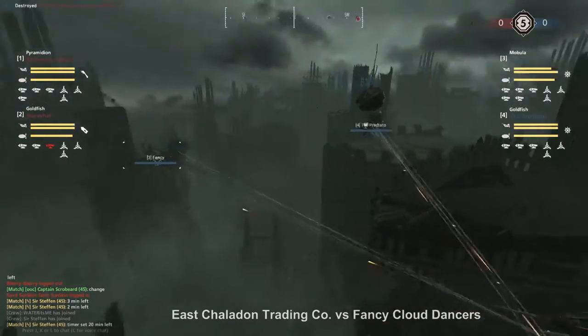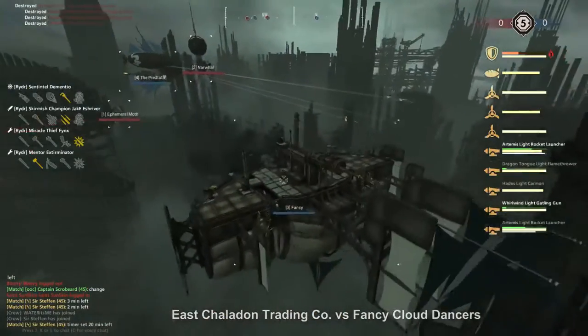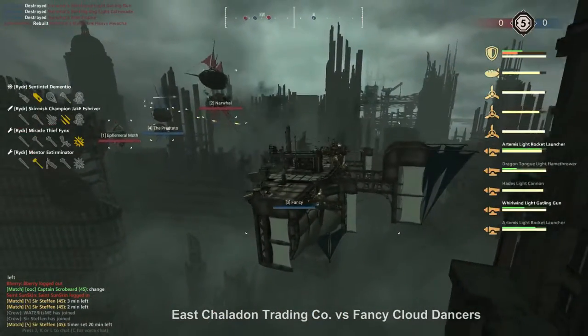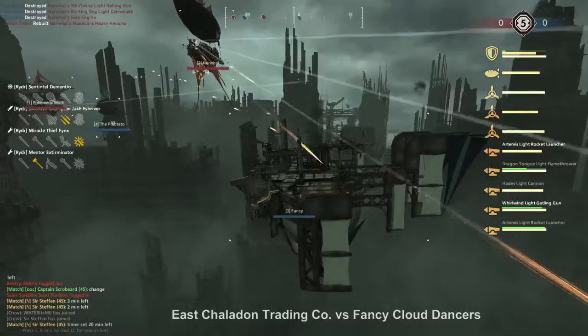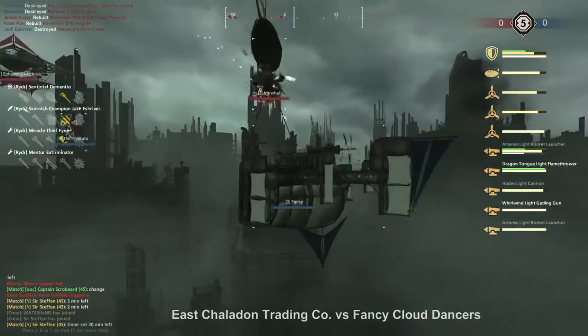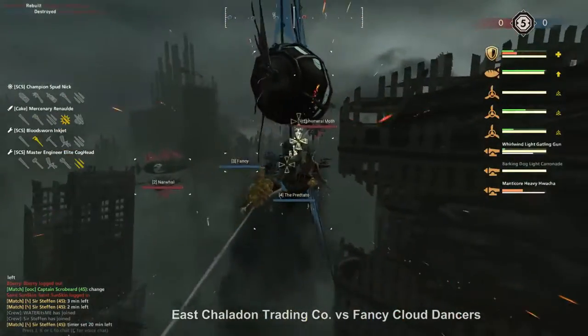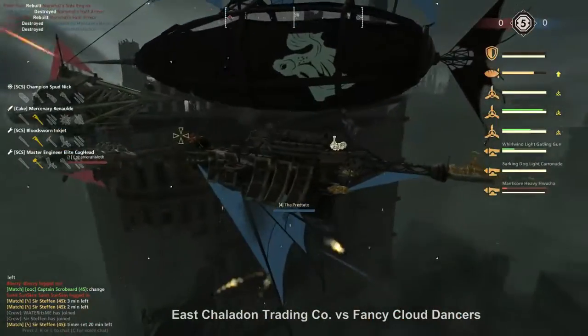For the Fancy Cloud Dancers, we have the Fancy, piloted by Dementio. It's a Mobula with a Hades on top, then an Artemis and a Gatling on the sides. On the lower sides, we have an Artemis and a Flamethrower. Joining them in battle is the Predator, piloted by Sputnik — a Hwacha fish with a Carronade and a Gatling gun on its sides.